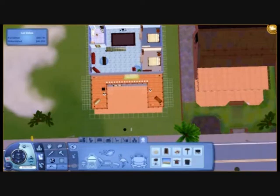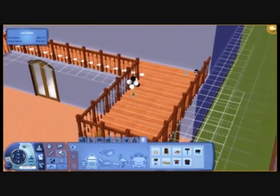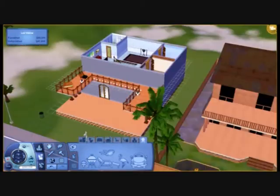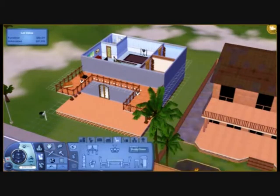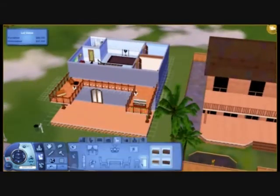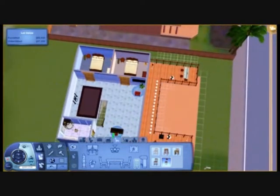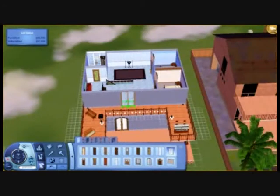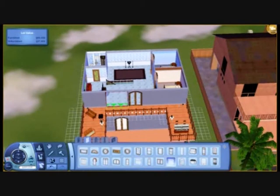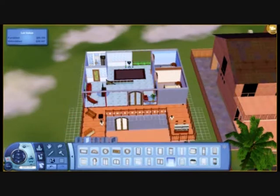I was thinking about what I could do - I thought that was a bar but then I went closer and it wasn't so I deleted it. I found the bar at last and put one in. I do like how that turned out. I would love to live in this house. I put loads of windows there because you have a nice house, why not flaunt it.